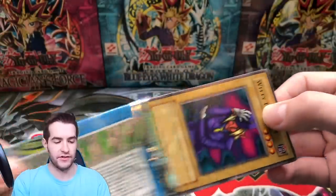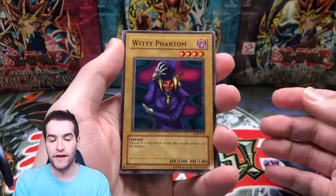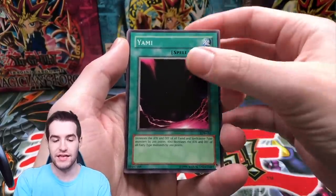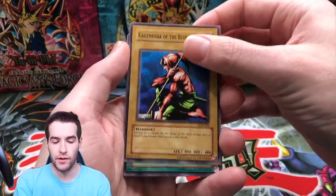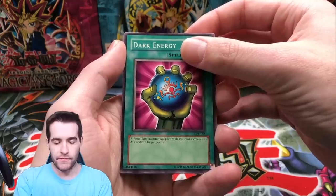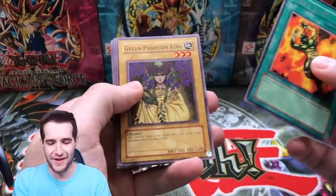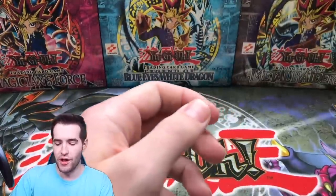The cards inside are obviously a lot different too. Here we go — Witty Phantom. We've pulled one foil so far, can we make it two? Yamay, Kagamusha of the Blue Flame, Dark Energy, come on heart of the cards — Final Flame, Marine Phantom King, Hitatsu-Be, Giant, Follow Wind, Silver Bow and Arrow. Just a one-foil tin.